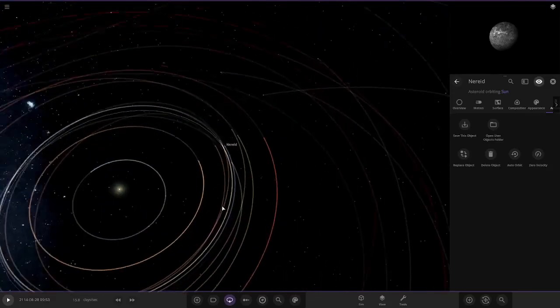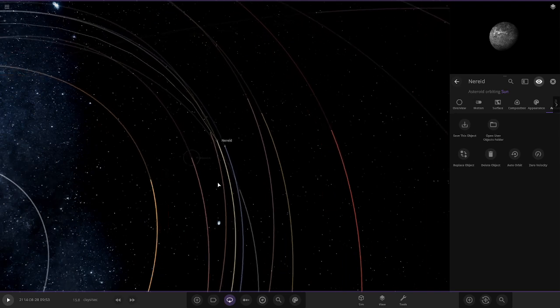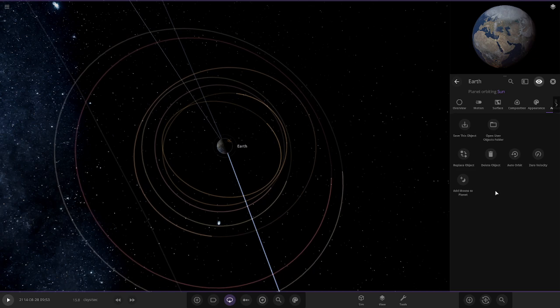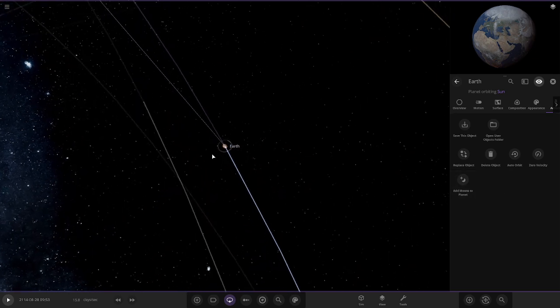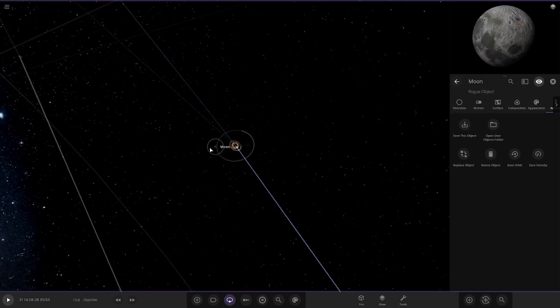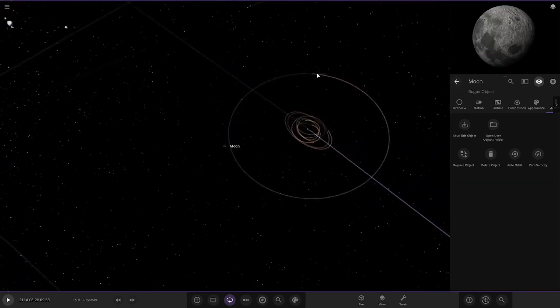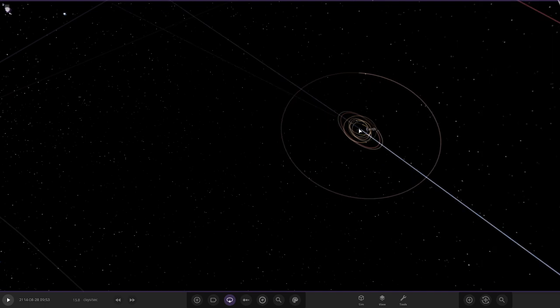Neptune's moons in orbit of the Earth - let's see how this plays out. We can see all the other moons are way too far; some are almost on the way to Mars, others are close to Venus. So these are the only ones with a real shot. We're going to spawn in the Moon as a comparison - the Moon is here, and the distance of Triton from Neptune is very, very similar to the Moon's orbit. So Triton is roughly at the Moon's distance from Neptune - fun fact!